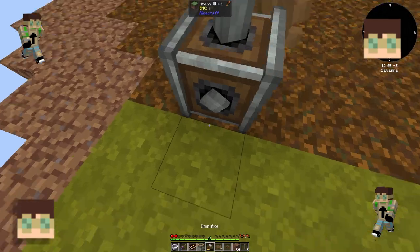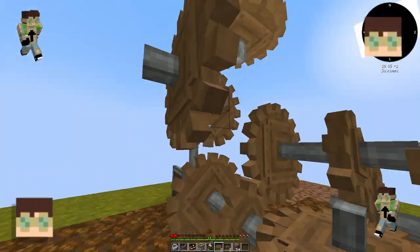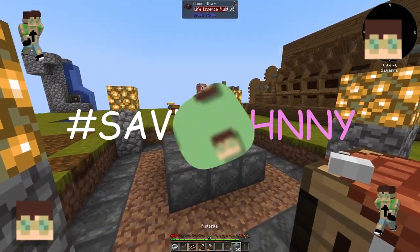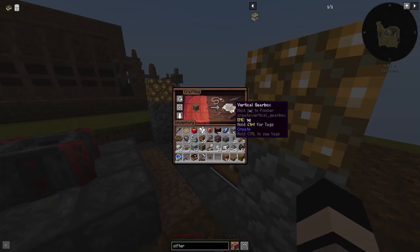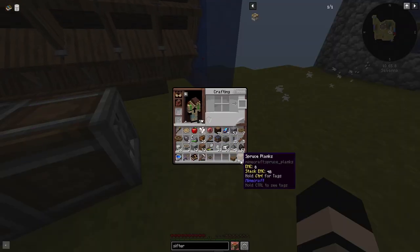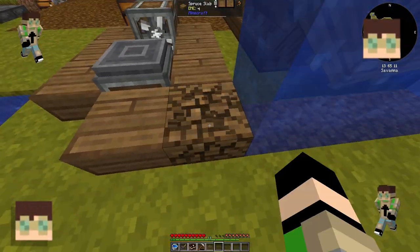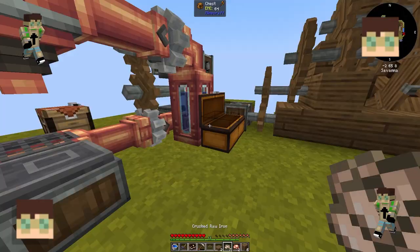After that I decided to go get my encased fan. And what I didn't realize is Johnny is missing - I don't know where he's gone. I don't think I realized in the video but he is nowhere to be found. So hashtag save Johnny. Place the encased fan like that, put the depot like this. I could connect it all to the depot so that it automatically does it but I'll do that later on. I set up the encased fan and transferred all the materials that I had sifted before into the chest.